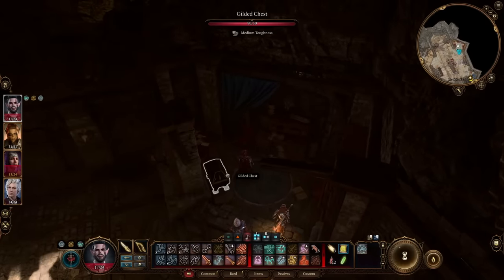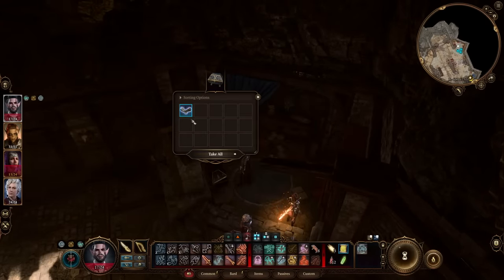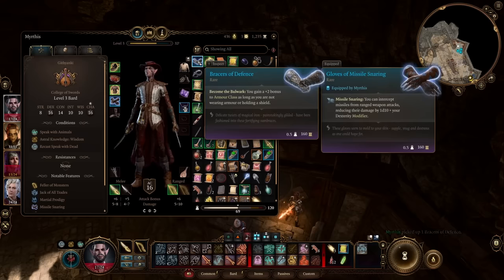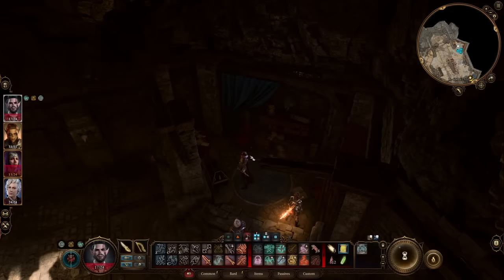Speaking of the Bracers of Defense — also a great item — you can find them in the Blighted Village, specifically in the cellar below it, the same location where you find other interesting items like the Book of Tei. They provide plus two armor while you are unarmored, making them great for monks, wizards, and sorcerers, but also useful on a barbarian. Barbarians have the Unarmored Defense trait which, with some builds, can provide more total armor than wearing medium armor on Karlach.